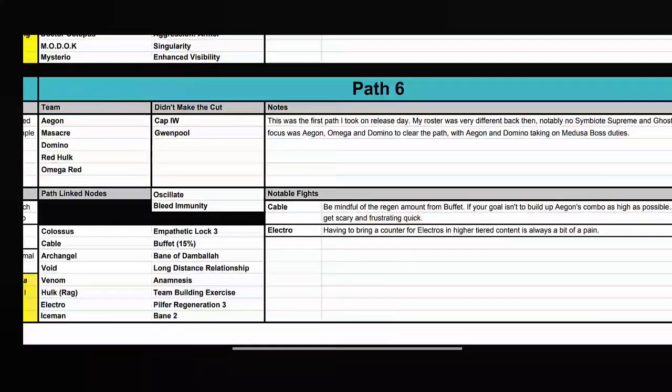Path 6 has path link nodes Oscillate and Bleed Immunity. Colossus with Empathetic Lock isn't bad. Cable with Buffet — bring Void, Captain America works, just keep in mind the 15% Buffet. Archangel with Pain of Anguish, Void with Long Distance Relationship gives some healing. If you have Wiccan or Power Venom, use them for Hulk Ragnarok. Electro has Bleed Immunity — instead of Archangel, bring Namor or another Electro counter that doesn't rely on Bleeds. Iceman has Pain.